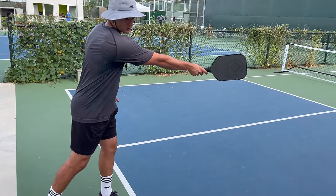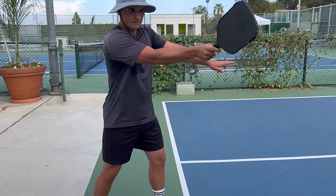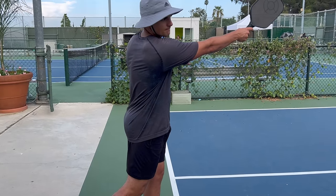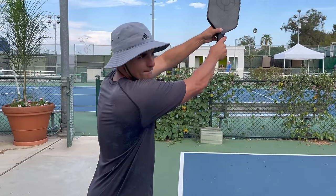After we make contact with the ball, we want to make sure that we extend out towards our target before we come around. If you're trying to hit topspin — which you probably should be on this serve — we also want to make sure that our paddle is moving up when we hit the ball. To make this happen, we need to start our swing a little below our contact point and finish a little higher. This is called the brush. After you extend outward, you can finish your motion high like this. A lot of players like to catch their paddle with their non-dominant arm.